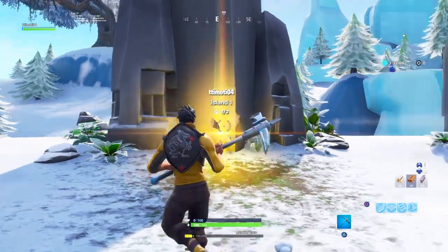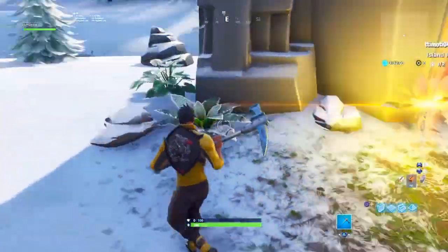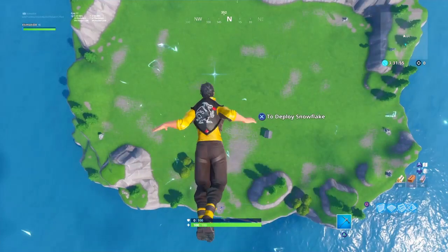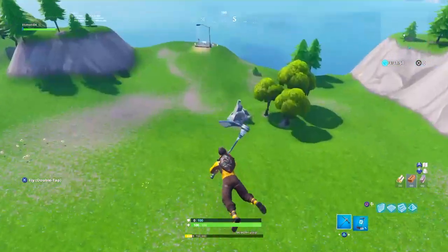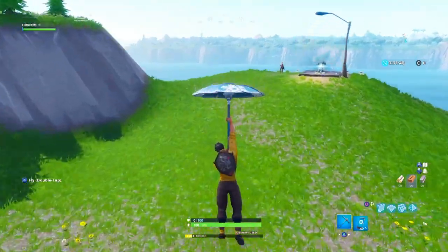My friend is also going to do it, so I'll show you how it looks. If it works, you should feel laggy and then go back to your creative hub. Then go back to your creative island — you should be spawned back in and you'll be invisible to other people.